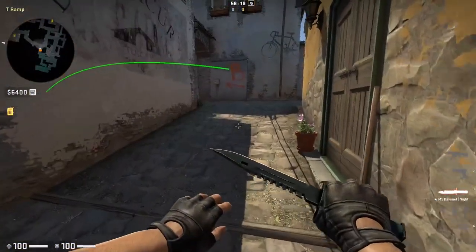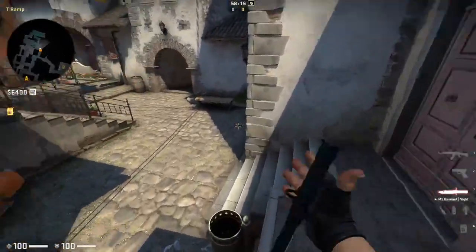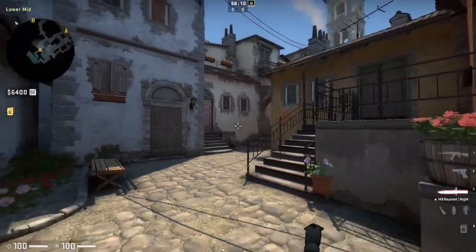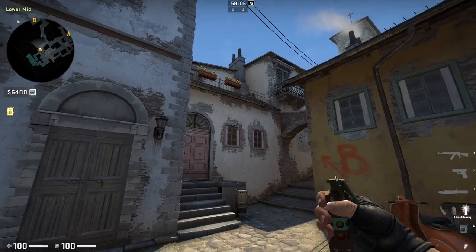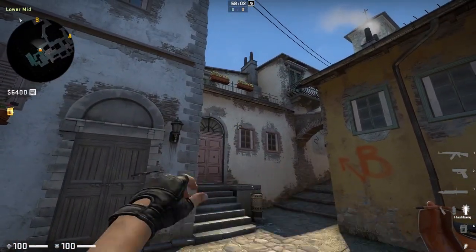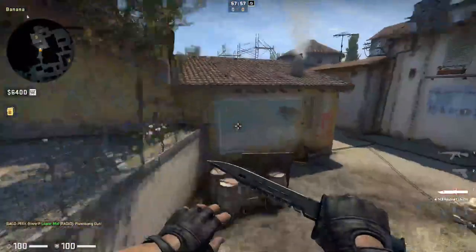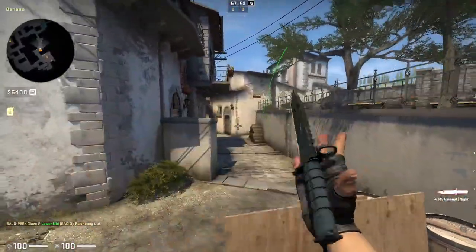Now that we've covered the car molotov, let's move on to how to flash as a T to take the initial fight on banana. The common flash for 128 tick is thrown by getting on the end of the handrail towards T spawn, aiming at the top left of the window, and using a jump throw bind. This flash pops behind the tree, making it very hard for the CT side to react, and allows your teammate to fight towards banana at the start of the round with a lower risk of giving up a first kill.